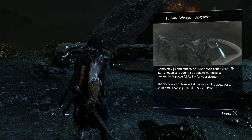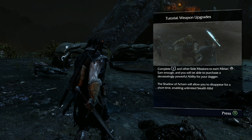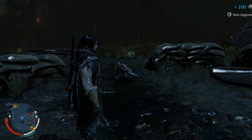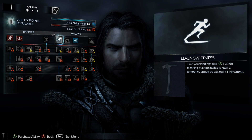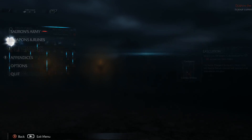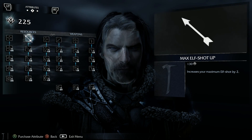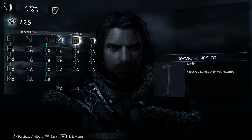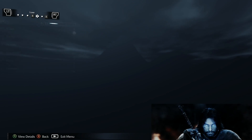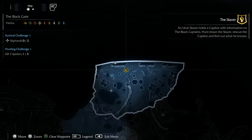Okay, tutorial: weapon upgrades complete. Complete the side missions to earn enough points and you'll be able to purchase a devastating power ability for your dagger — oh cool! Let's see what upgrades we got. Yes, I need that — that would save me a lot of time. Any more upgrades? What's this? Attributes. Where is the health max? Okay, perfect. Appearances. All right, we're almost close to the next mission — let's run towards it.